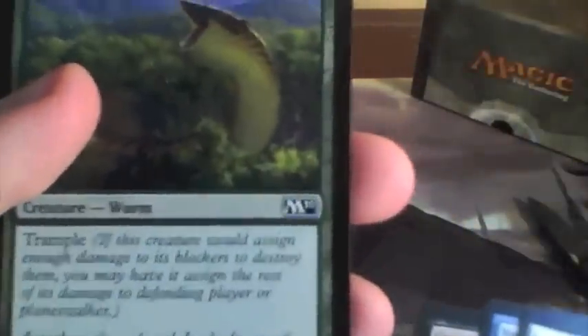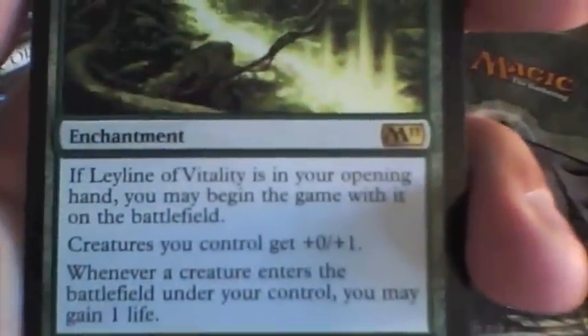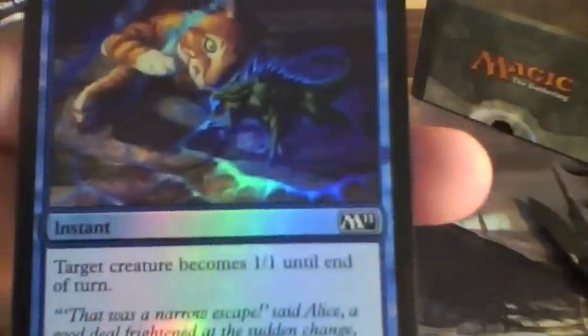We got two more. That's a pretty nice card — Trample, 6/4, a little costly but oh well. Excommunicate. Garruk's Pack Leader. Angel's Feather. Flash Freeze with Ley Line of Vitality. This is a green Ley Line — all your creatures get plus zero, plus one, and you gain one life every time you put a creature onto the battlefield. And Hollow Diminish: target creature becomes 1/1 until end of turn. That's a pretty nice card.